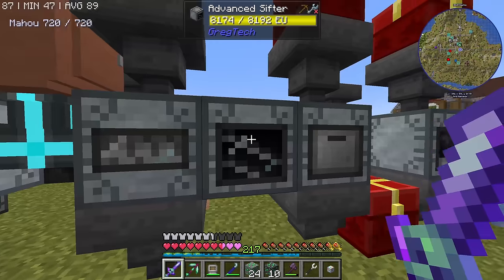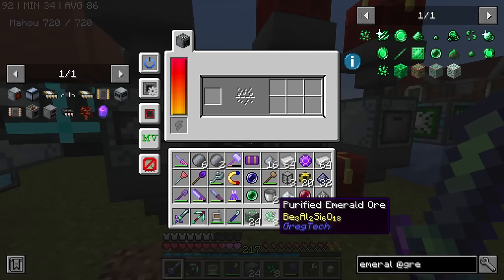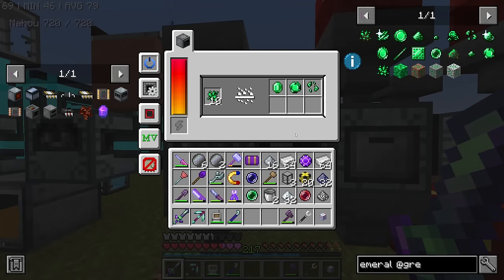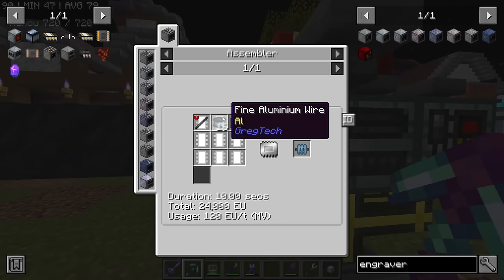So we take the crushed emerald ore, wash it — that gives us the purified one — and then we sift. Hope for the best. That's not amazing. This is just a matter of time. We will get it eventually. Oh, we got it. I'll go make the engraver. I think this was the hard part — the rest of that should be easy.